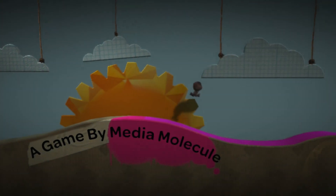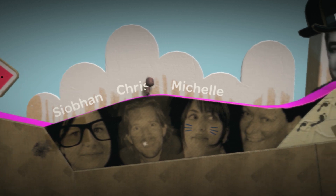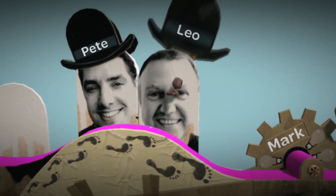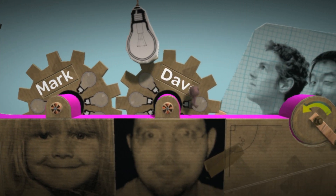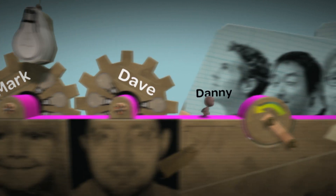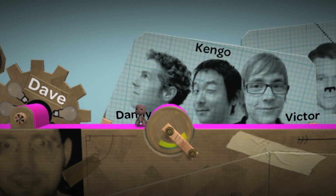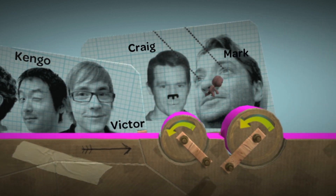Now, to move around, use the left stick. Just push it a little for dainty tippy toes, or push it all the way to run like your sacking depends upon it. And don't forget your three J's — jump, jump, jump. Give the action button a short, sharp press for a small hop, or hold it down for a huge, boundy leap.